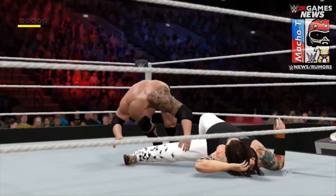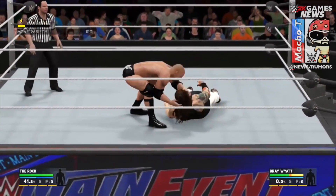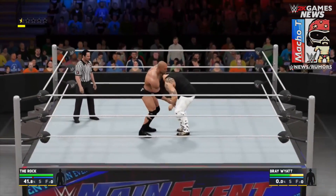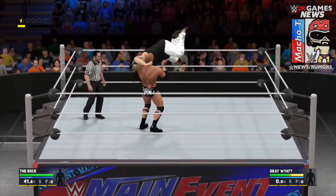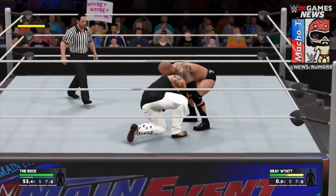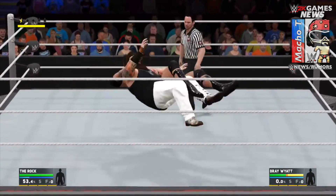When it comes to the referee, you cannot directly walk up and grapple him. You can attack him by running towards him and doing a running move, but grappling is not possible. When you do have him down, you can go up the rope and do an elbow drop or whatever aerial move your superstar uses.